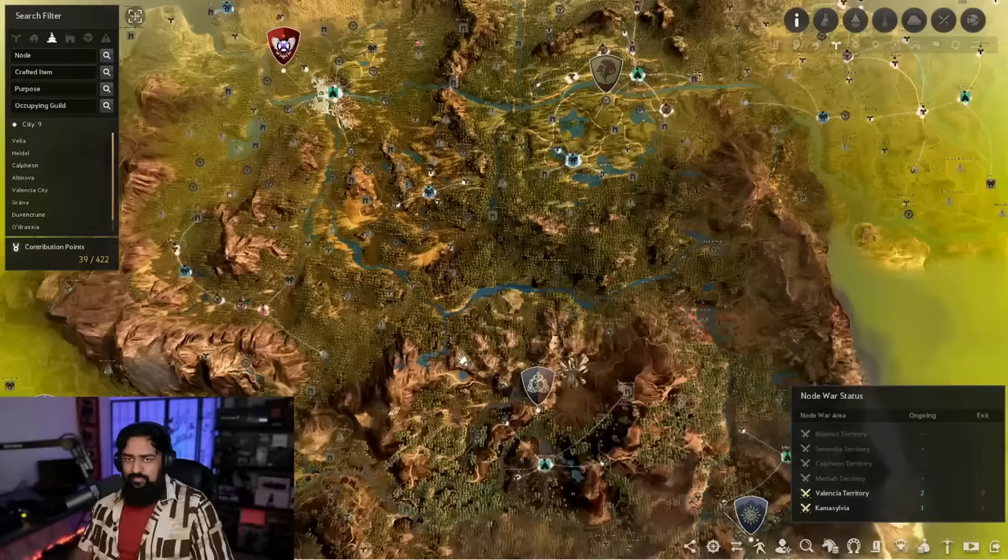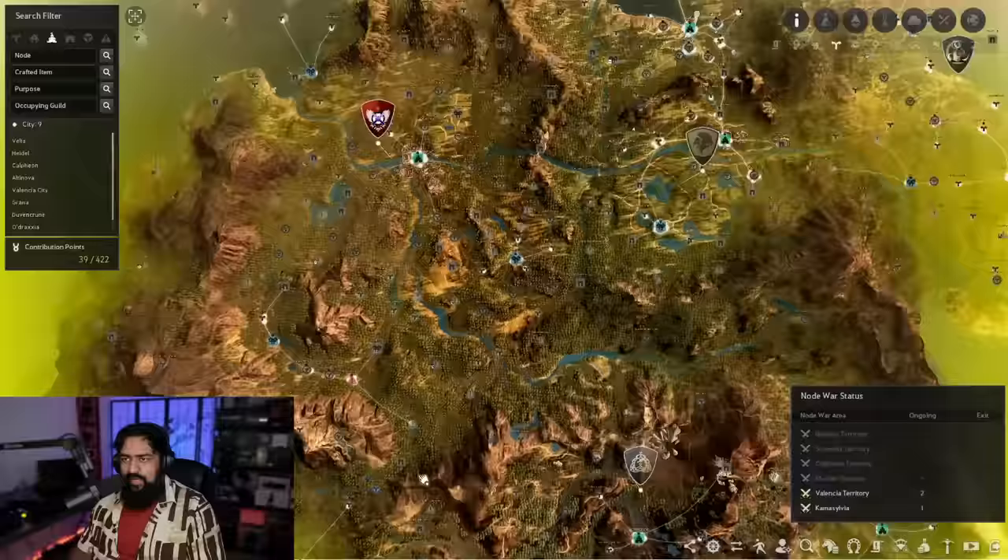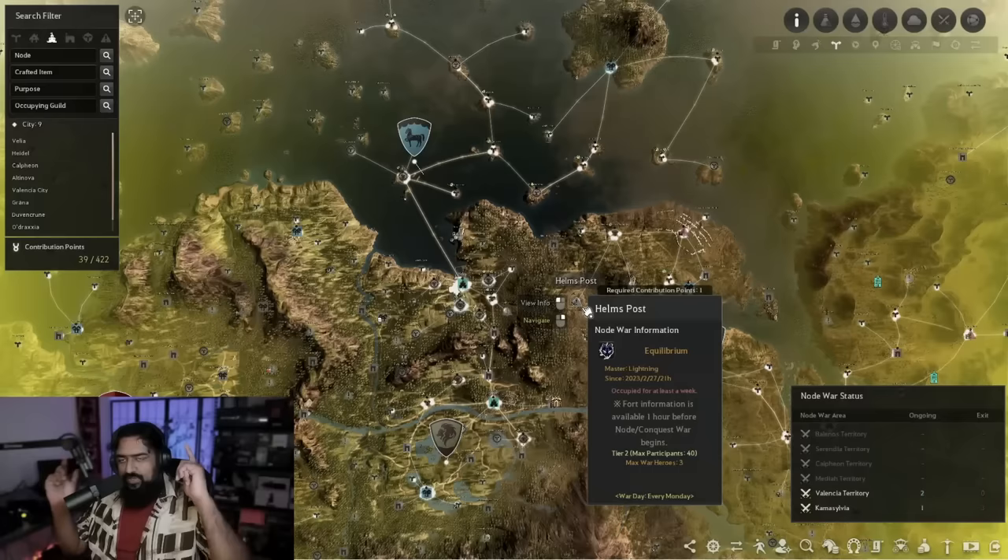That's what I meant when I said this is going to evolve with you along your journey. I constantly shuffle my nodes around depending on what I'm working on at the moment. I have 39 contribution points sitting unused right now from a recent update that reduced the CP cost of many nodes — I keep them available so if I suddenly need more of something I can immediately pick it up.